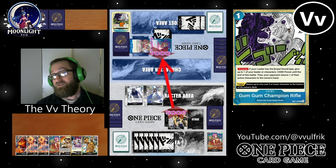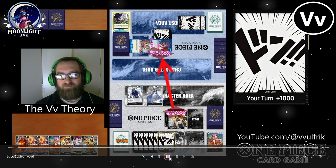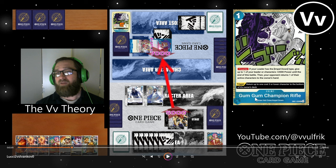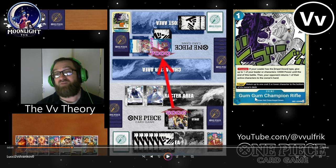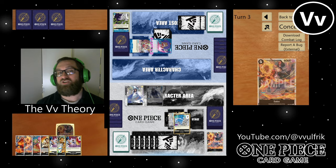This card right here — Gum Gum Champion Rifle — I do not recommend you play this if you're running Impel Down, unless you're running Pudding to combo and help trash cards. It's one cost, and if your leader's Impel Down you give up to one of your leader or characters plus 2,000 power until end of battle, then your opponent returns one of their active characters to the owner's hand. Look at my board — I'm just going to take back the Spandam so I can draw more cards. It just did not seem great. But if you only have one character on the board, that card's insane — so maybe he should have saved it for later.